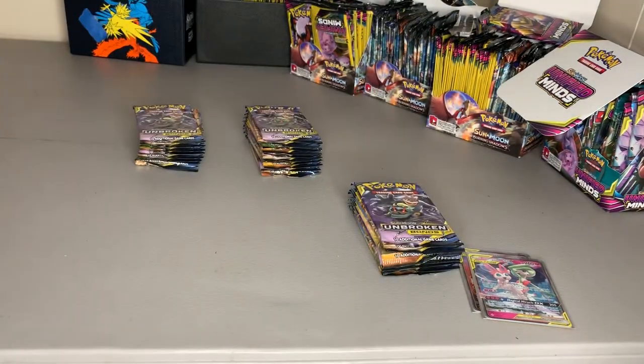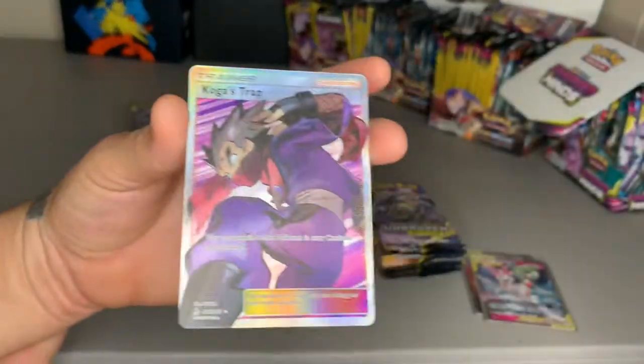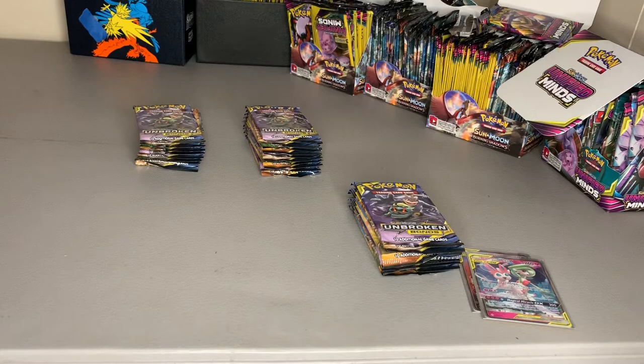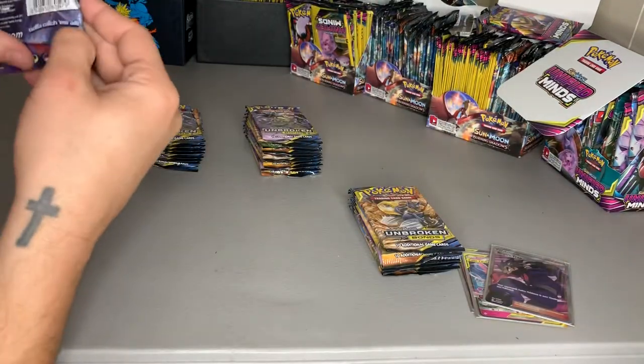Koga's Trap — there's a nice card. I don't know how nice, but usually all these supporter cards are pretty sweet. Koga knows what's up — thinking he's some old assassin ninja. Let's ride.